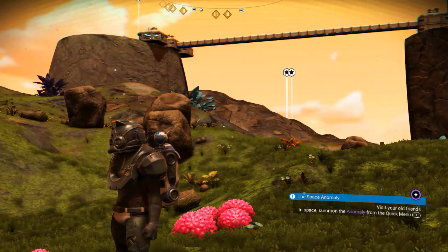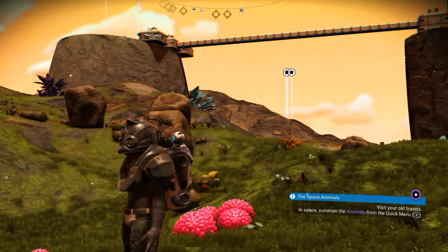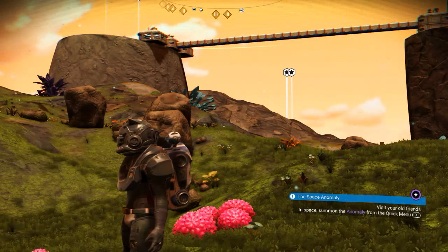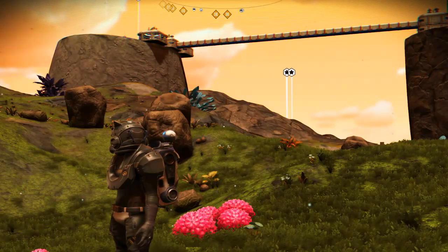Well, if you're using a basic scanner, you're not going to make very much at all — a few hundred credits, 500 at max. But if you're using S-Class upgrades, three of them, you can actually make an incredible amount of units very quickly — as much as a couple million per planet just scanning flora and fauna.